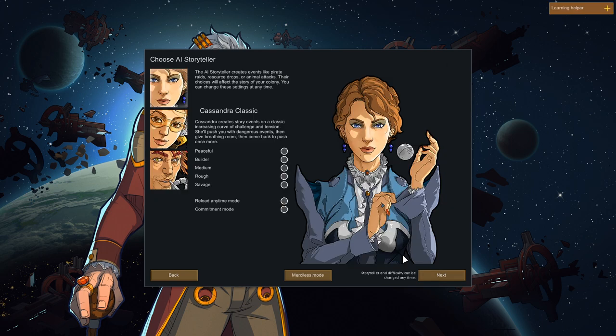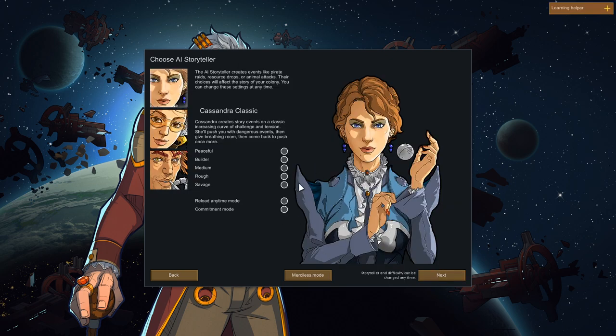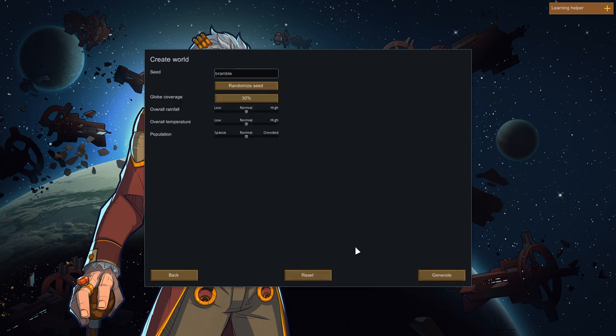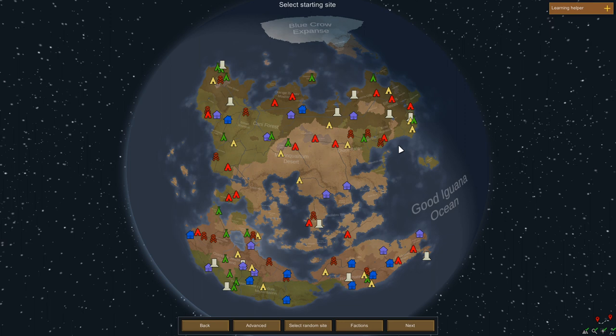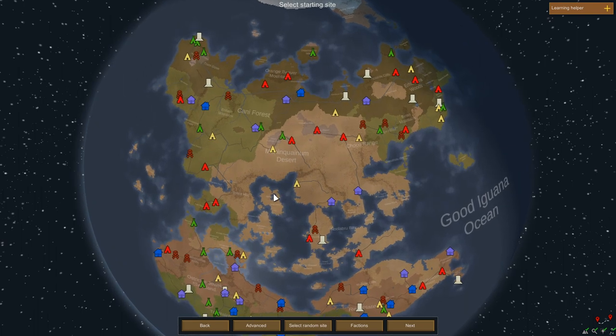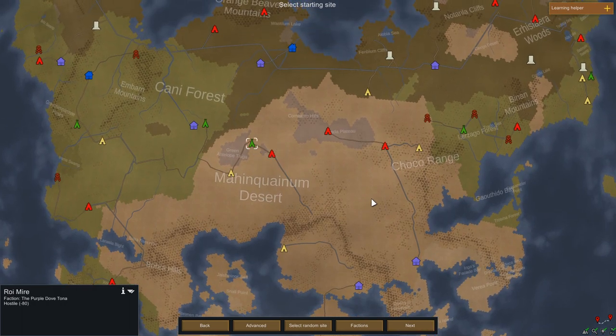I will now click on the crash lander. If you guys want to see the seed, I will also show it to you as soon as the map is created. I will discuss Sandra, medium difficulty and a commitment mode as I said, so I won't be able to reload. Bramble is the seed name if you want to play on the same map. We play without any mod because I want to show you guys what is the content of this free patch, the 1.1, which has been released on the 24th of February together with the DLC Royalty.